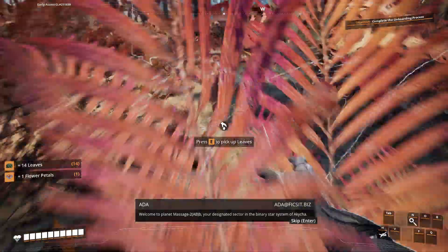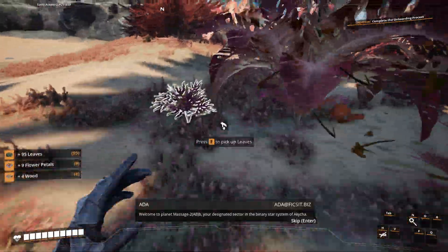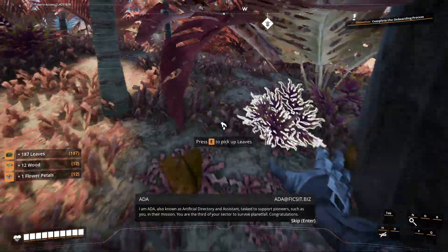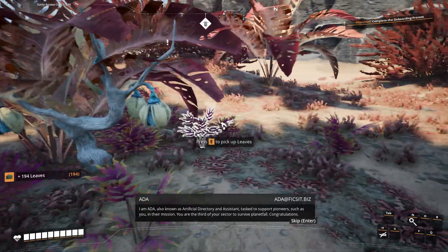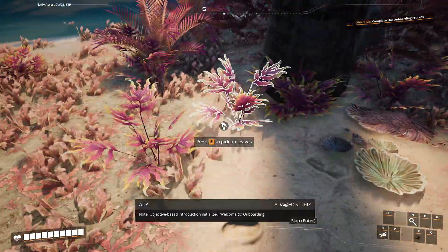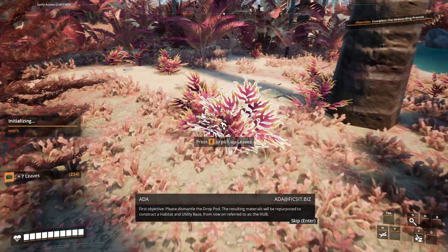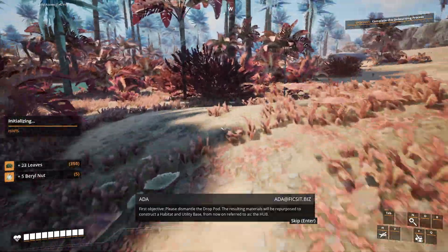Welcome to Planet Massage 2 ABB, your designated sector in the binary star system of Akijun. I am Ada, also known as Artificial Directory and Assistant, tasked to support pioneers in their mission. You are the third of your sector to survive Planetfall. Congratulations! I guess the last guy probably got hit in the head with a gigantic metal square and drowned. I don't know if this is supposed to be the beginning of Subnautica, but I have played that game.